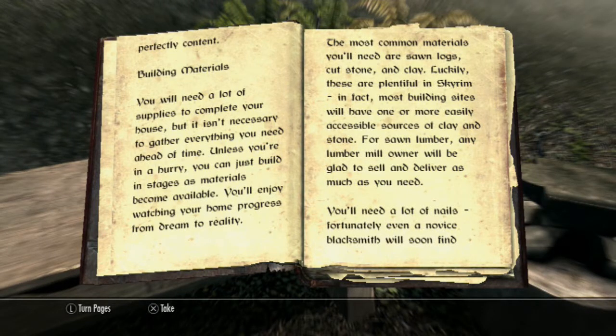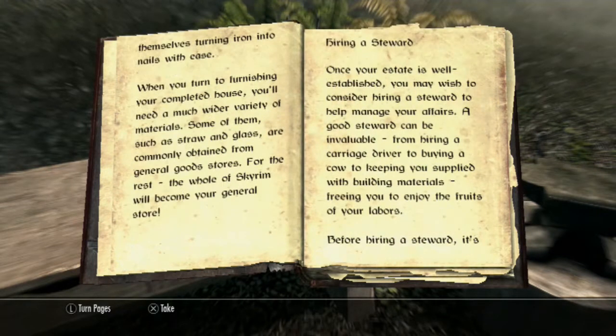The most common materials you'll need are sawn logs, cut stone and clay. Luckily these are plentiful in Skyrim — in fact most building sites will have one or more easily accessible sources of clay and stone. For sawn lumber, any lumber mill owner will be glad to sell and deliver as much as you need. You need a lot of nails, but even a novice blacksmith will soon find themselves turning iron into nails with ease.